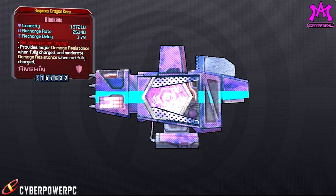Last but not least we have the Blockade. The Blockade is a shield that when it's fully charged has big damage resistance, but the resistance lowers as the shield charge lowers. This looks like it might be a good shield for the Mechromancer since she has a lot of resistances and shield skills inside her skill tree.